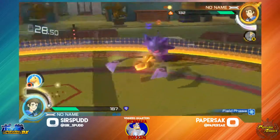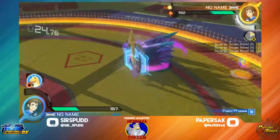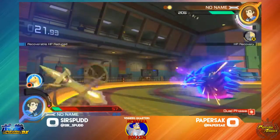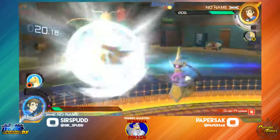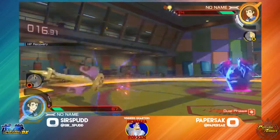Just trying to find any opportunity. Surfspud effectively wasting Aegislash's burst there. And there's that nasty counter. I would say Mega Gengar's counter is like both the most stupid move in the game, if I'm gonna be honest.